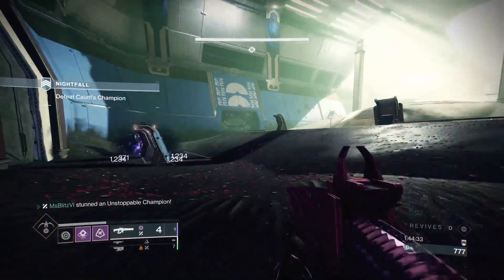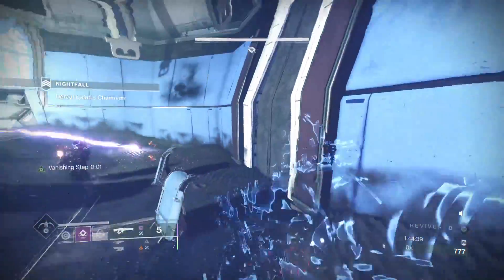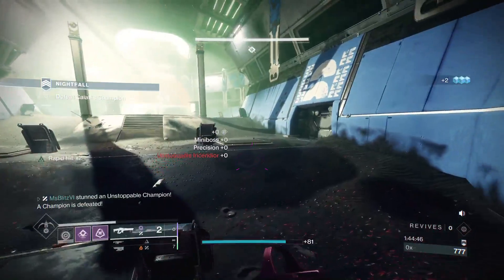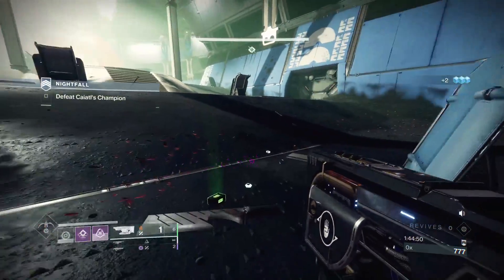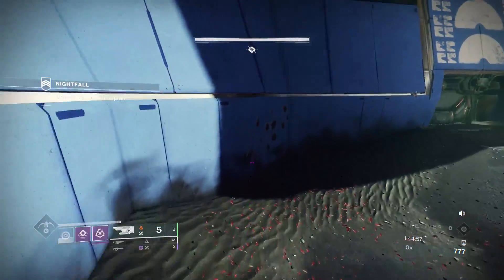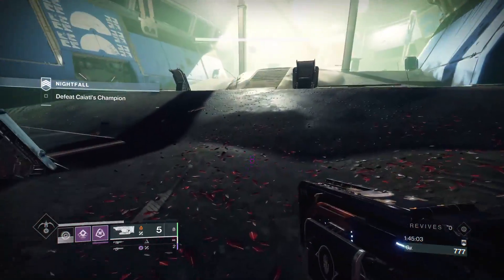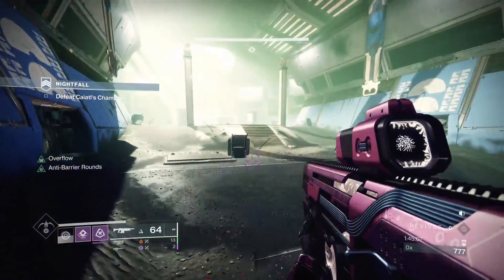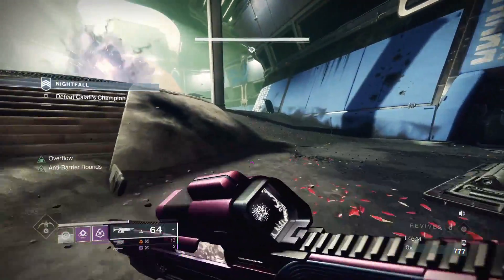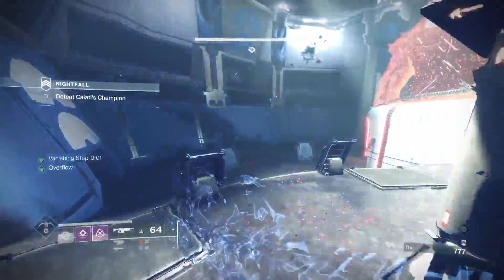I feel like they need to do some tweaks for Proving Grounds because it's still buggy. The only thing they did was make barrier champions more annoying and nerf the bubble fuse — with Anarchy or Wilderflight, when taking down the bubble fuse you have to be inside the bubble; you can't be outside unless using the exotic scout rifle that shoots through the bubble from long distance. That's probably the only way to avoid the stomp. I had to spend three frustrating minutes dealing with two unstoppable champions and one teleporting on me.